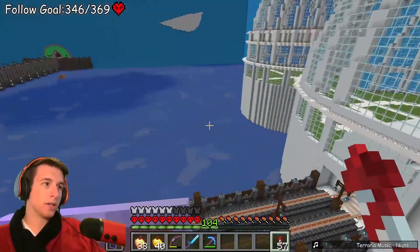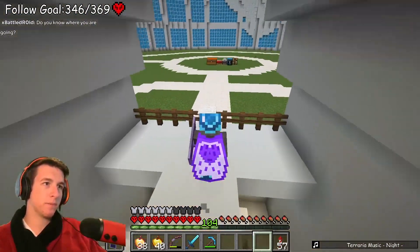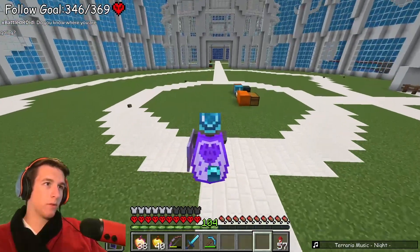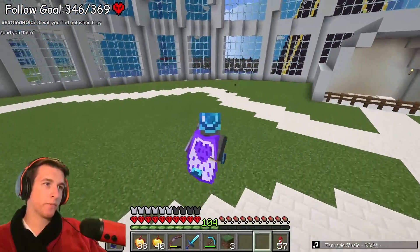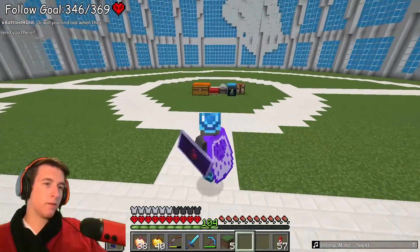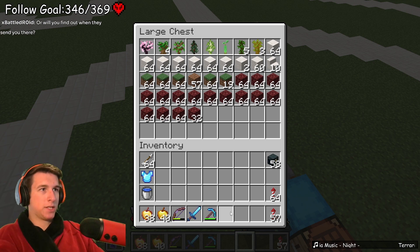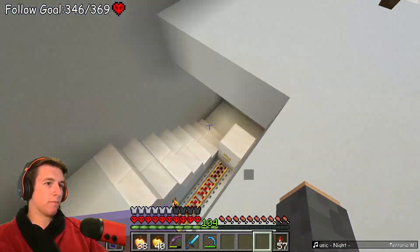I need moss, I need a lot of moss. Do I focus on putting the plants in here? I've got the netherrack so I can mark out where the hills are gonna go. I think what I'm gonna do is put all the netherrack away and go grab moss, because I believe I can place plants on moss. I'm gonna get a bunch of moss to put all the different plants on.